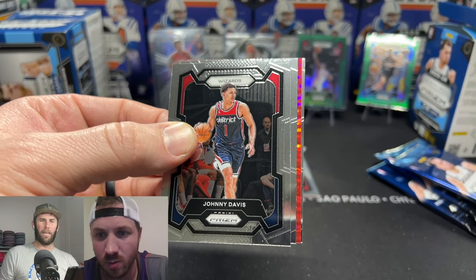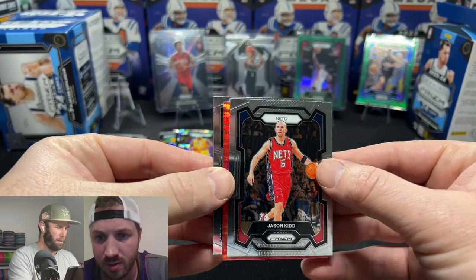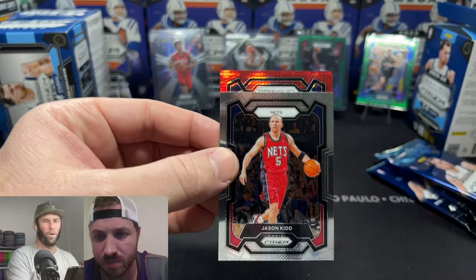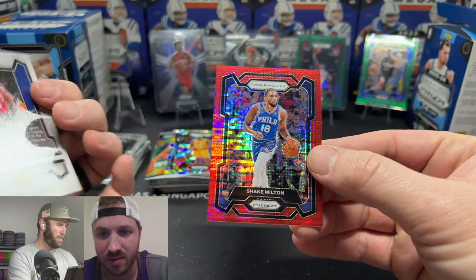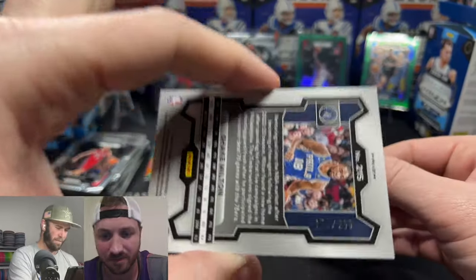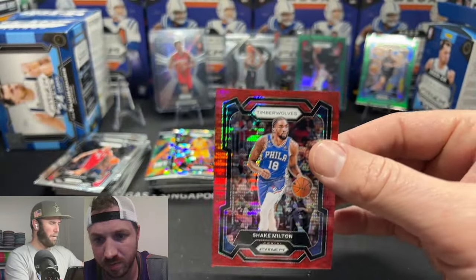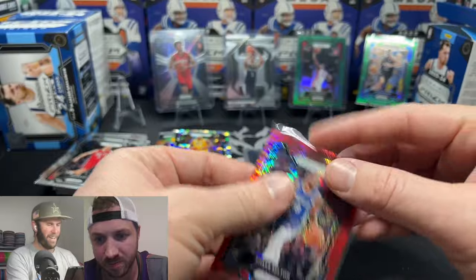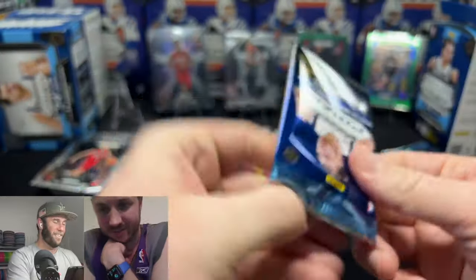We got another red seismic! Pull from the back — almost gave it up. Cameron Johnson, Jason Kidd reveal. Timberwolves again — you did it twice. Shake Milton this time. It's going to be 175 out of 299. Shake Milton — how are we pulling two numbered cards, Sage? I wish they were rookies though.